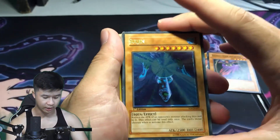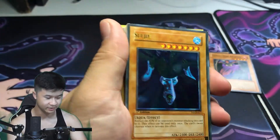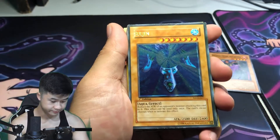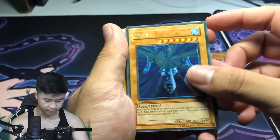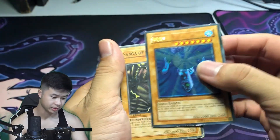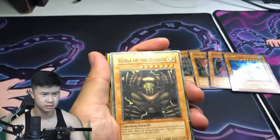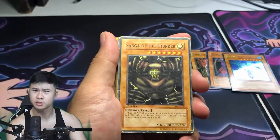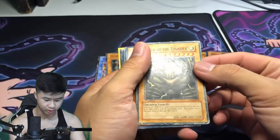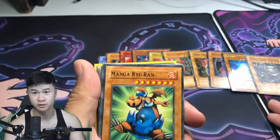We got our first holo — Suijin. This is actually a pretty nice holo-looking card. The effects are correct on this one, but it's easily fake. It could be real — I've just never seen an ultra Suijin before. I think they're supers in MRD. Sanga of Thunder — not even a super, just an old beat-up fake. So far everything has been first edition.